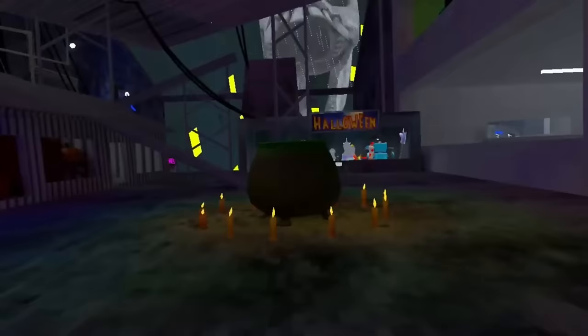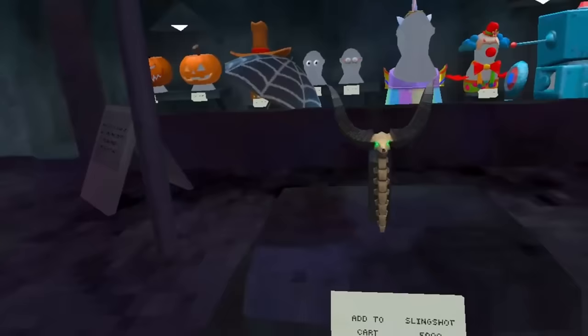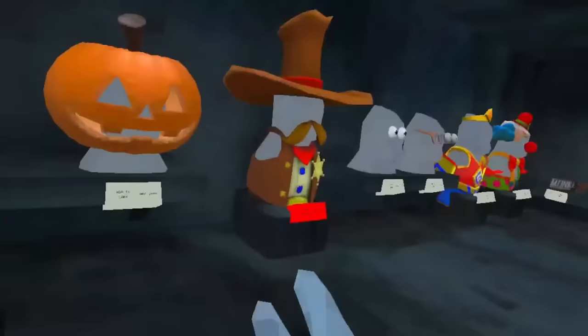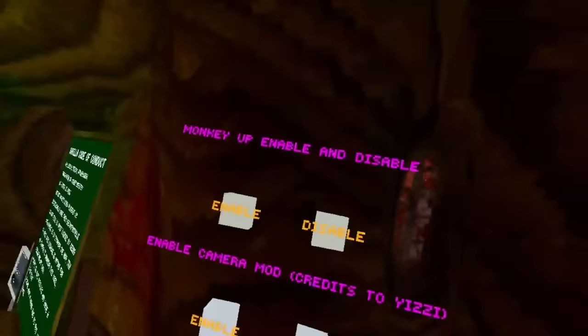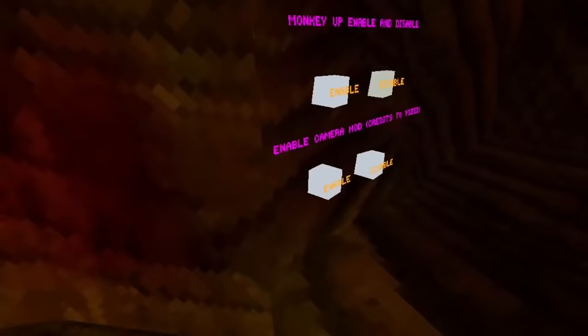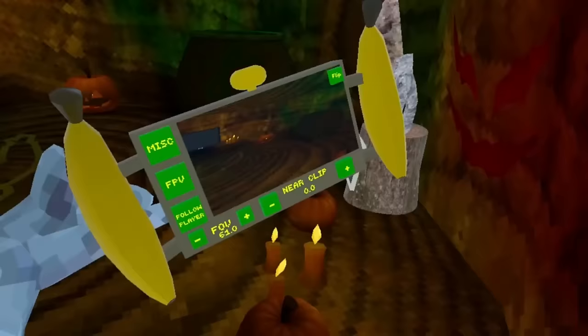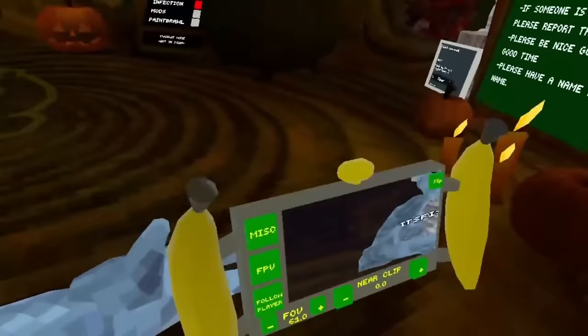Starting off with Monkey Swingers. This game takes place in the Halloween 2022 update. It has all of these cool cosmetics, like the slingshot, and it also has the VMT Hillbilly costume. This game also has Monkey Up, and also has a camera mod that actually works, as you can see.